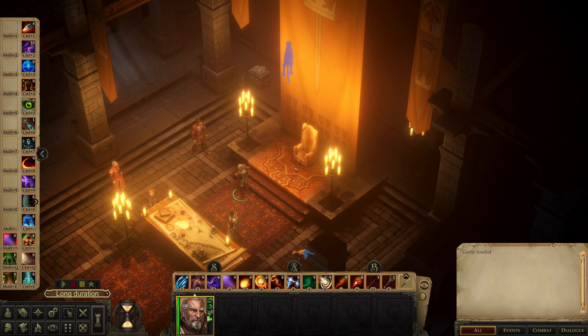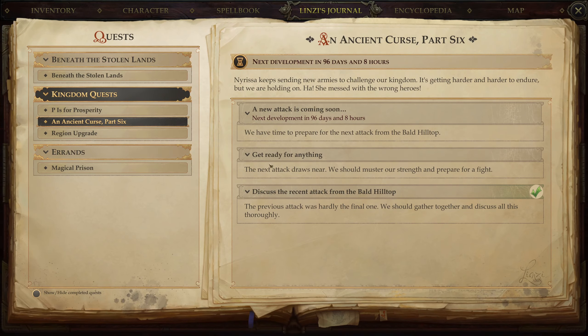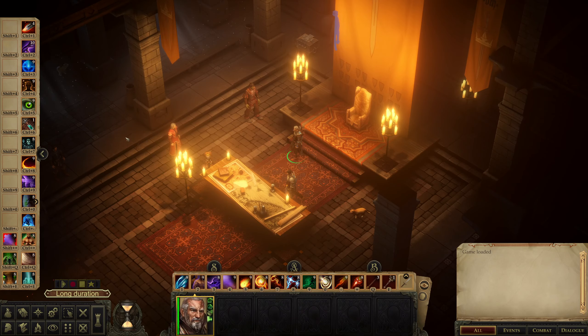Hello everyone, welcome back to the channel. My name is Cordant and we are back for some more Pathfinder Kingmaker on Last Azlanti and Unfair. We are currently basically waiting for the next development on the Ancient Curse Part 6. I don't think there's anything else we can do right now other than exploring Tenebra Steps or just continuing with Kingdom Management.